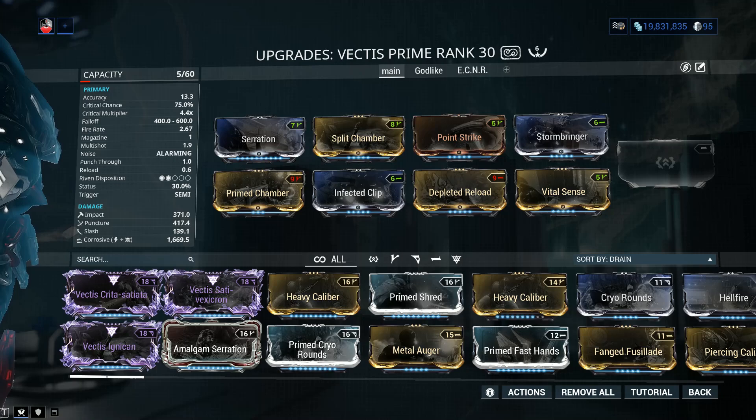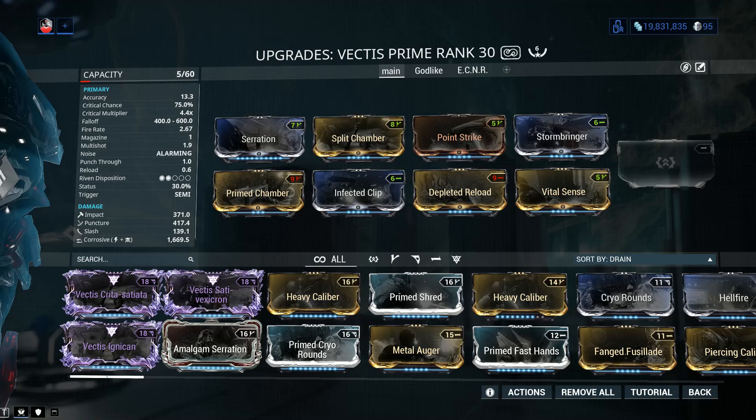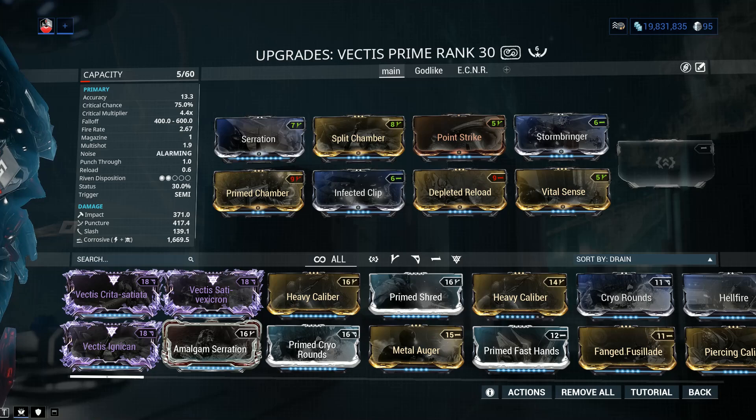That closes out the standard everyday build — because honestly, there aren't a lot of you bringing the Vectis Prime to normal missions. When it comes to primary weapons for general content, you've got a lot better options. Sniper-only Sortie? Use the Vulkar Wraith — trust me, it's fantastic.